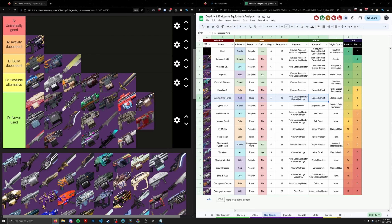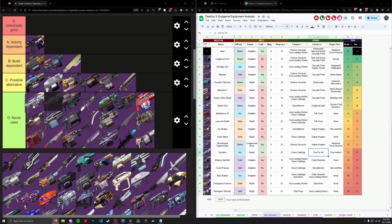Tarnation is a GL with no relevant boss DPS perk, so D tier. Night Terror from the Moon has Relentless, Surrounded, and Whirlwind, which gives it an edge — even over some options in the S tier, since Bequest doesn't have Whirlwind, and Vorpal is certainly worse.